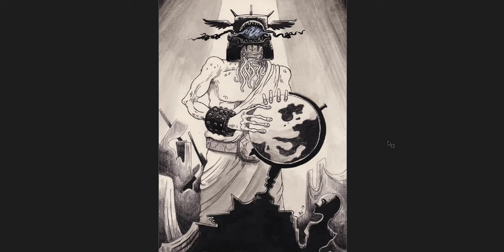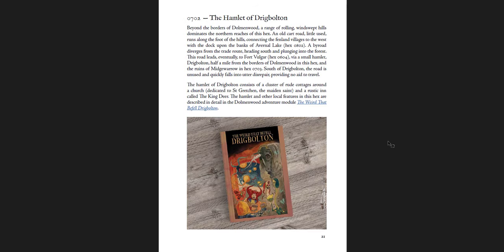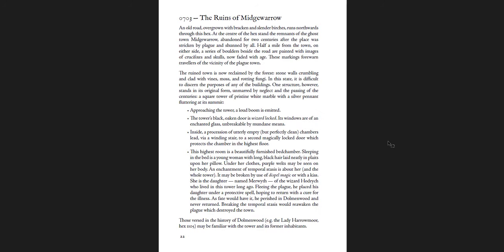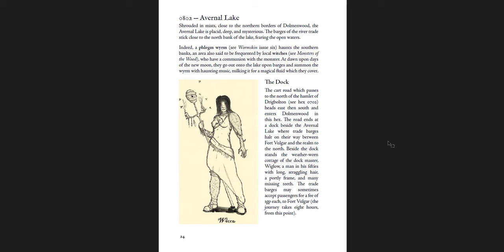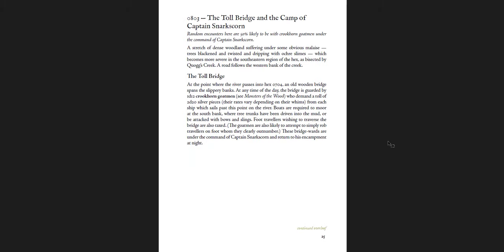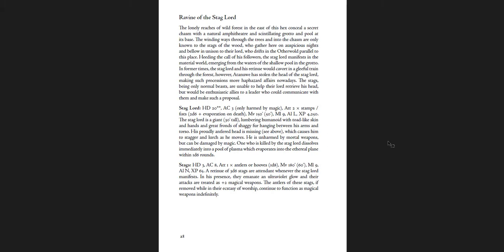Drigg Bolton and the surrounds — the Hall of the Fomorian, which is a really interesting creature, the Ruined Cottage, the Hamlet of Drigg Bolton relating to a particular adventure called the Weird that Befell Drigg Bolton, which I think is getting redone. It's really bizarre. I have it, but I'm not sure I would ever run it because it's very strange. The Ruins of Midge Warrow, the Witch Hereth, Avernal Lake and the Dock, the Troll Bridge, and the Camp of Captain Snarkscorn.